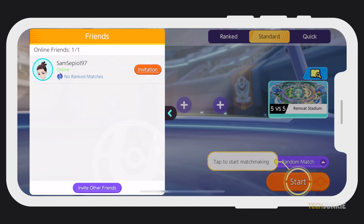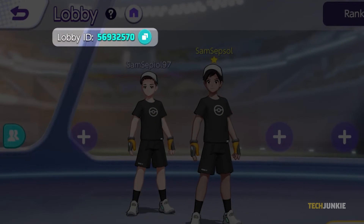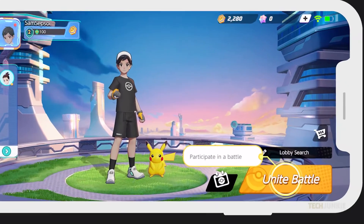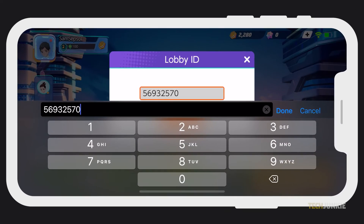If you want to play or join someone who's not on your friends list, they'll need to give you the lobby ID, located at the top left corner of the lobby screen. Once you have this, tap on Lobby Search above the Unite Battle button on the main menu and enter it in.